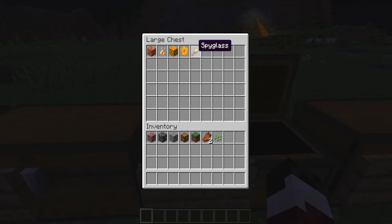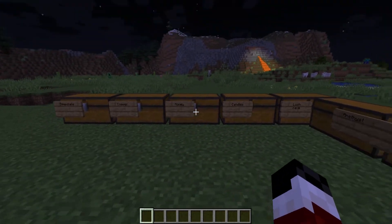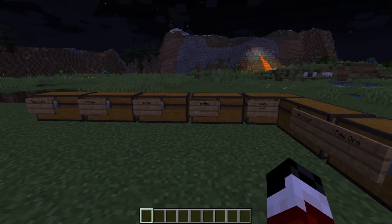A new addition is the spyglass. You can use copper to craft it and it'll allow you to see a little bit further — it's like Optifine zoom, something like that.